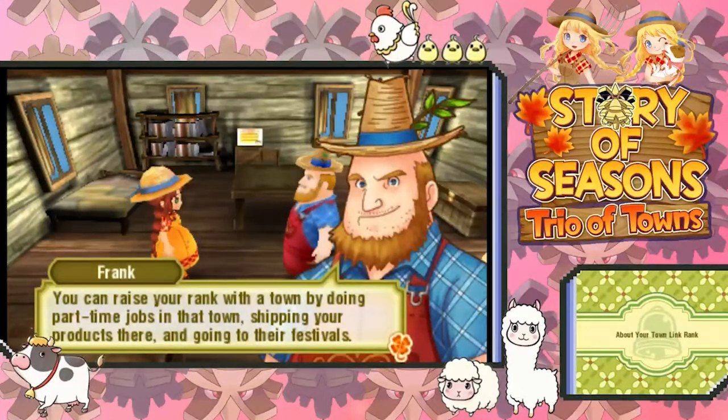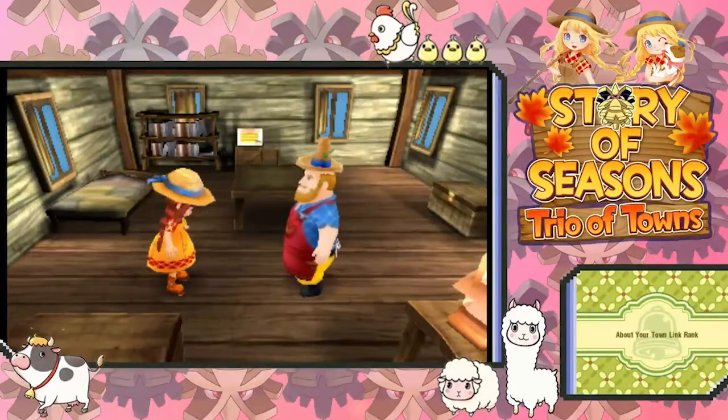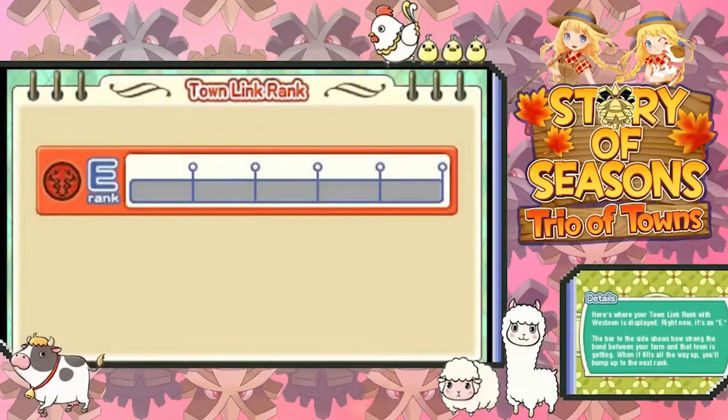You can raise your rank with the town by doing part-time jobs in that town, shipping your produce, and going to their festivals. Those are only a few examples — there are lots of different ways to raise your town link rank. You can check out your current town link rank in the menu.